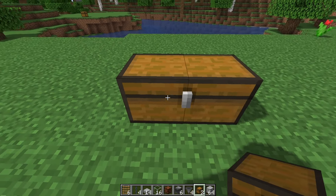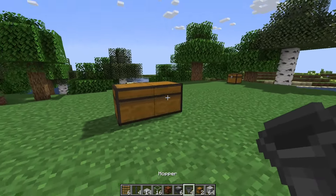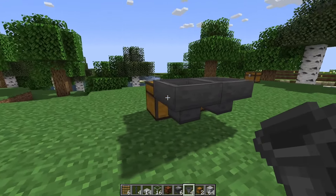Start by placing down a double chest, then place your hoppers facing into that chest like this.